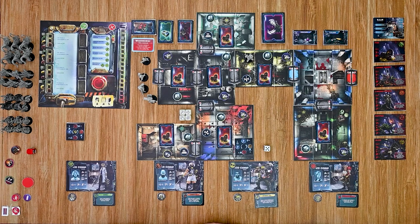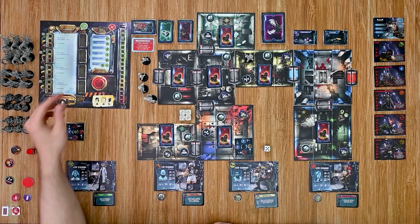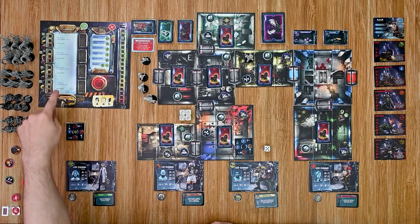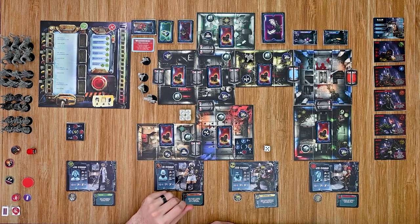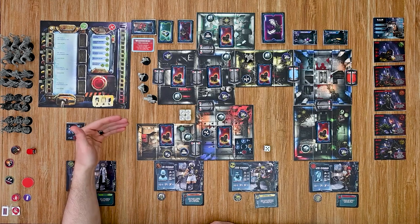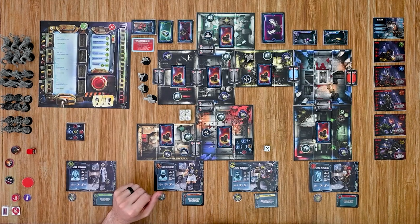Each round is broken down into four different phases. The first is the start of round phase, which focuses on the emergency panel. You check if any emergencies are at critical status and resolve them, then escalate any active emergency markers down one space toward critical. Then you check for compromised sectors and handle their effects, and check the time tracker — if it's at the bottom of the track, add a new emergency to the panel. Finally, any unrevealed emergencies on the panel get revealed and set up.